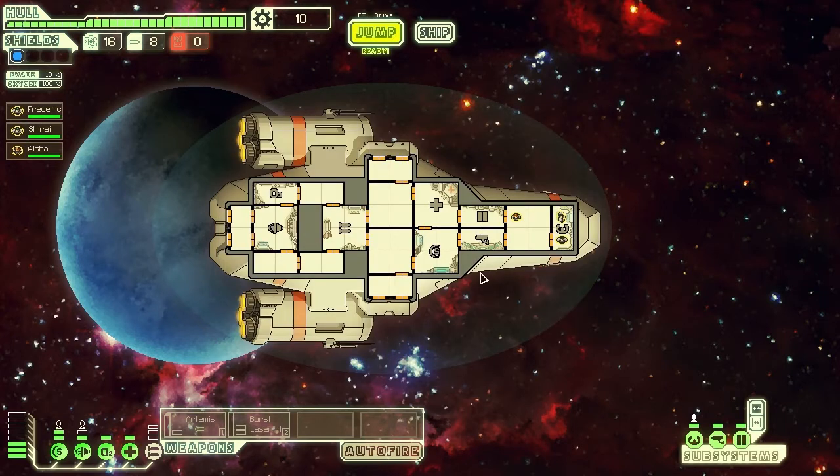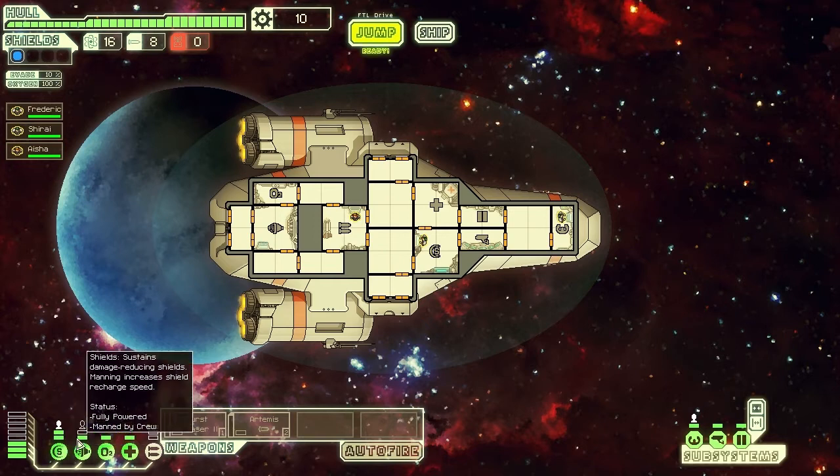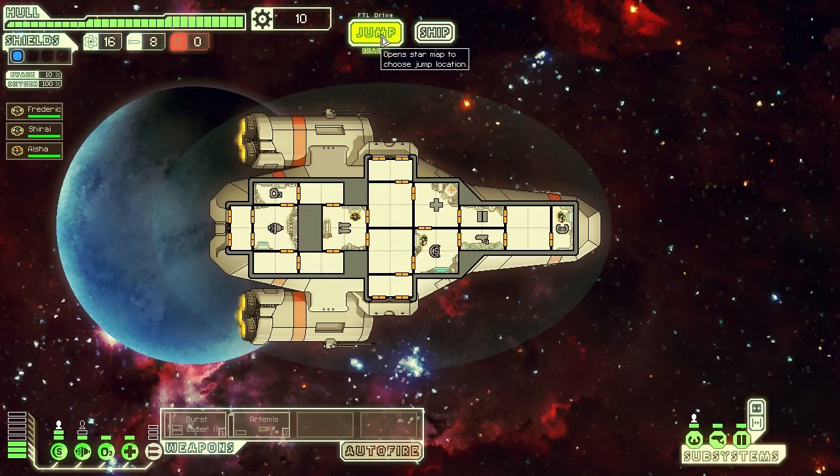We're going to start off with the basic ship, which starts you off with three human crew. I'm going to get my crew organised. You need one pilot so you've got someone who can actually manoeuvre the ship. I've got a guy stationed in the shields and a guy stationed in the weapon area. This is important because you can gain little bonuses - shields recharge slightly faster and weapons recharge slightly faster. Also if I have somebody in the engine compartment, I'll be a little bit more manoeuvrable.